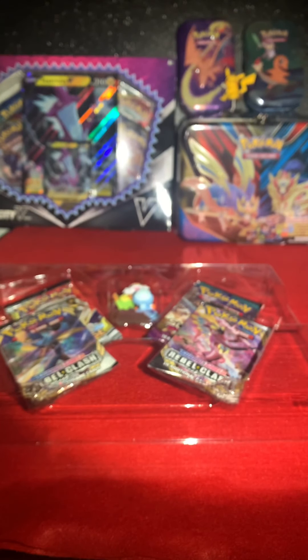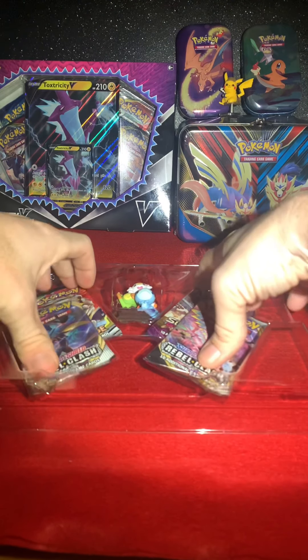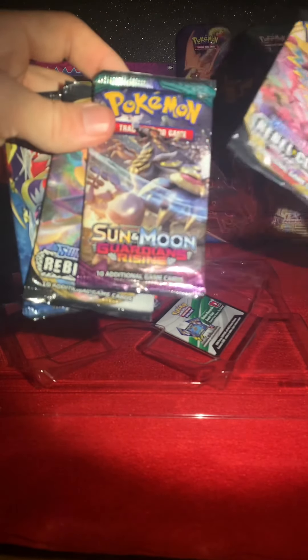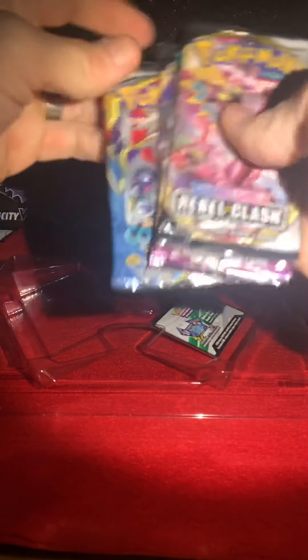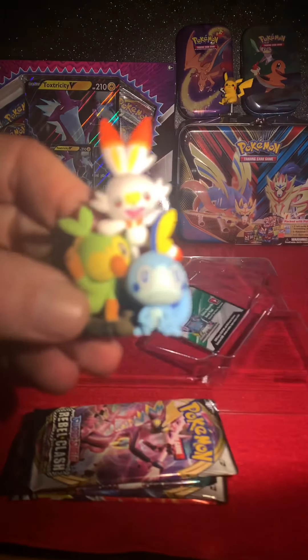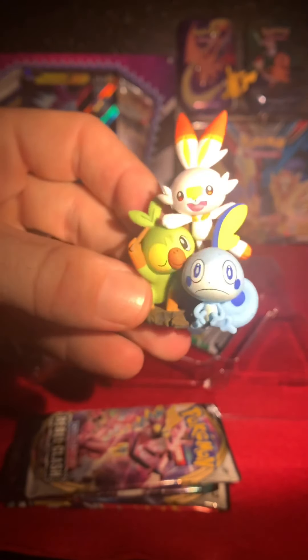They always make them so hard to get into. Let's see here. Okay, so we got four packs: a Roboclash, Guardians Rising, another Roboclash, and a Cosmic Eclipse. And I got this nice figure — look at that, that's cool! Okay, enough of the figure, let's get to the cards.